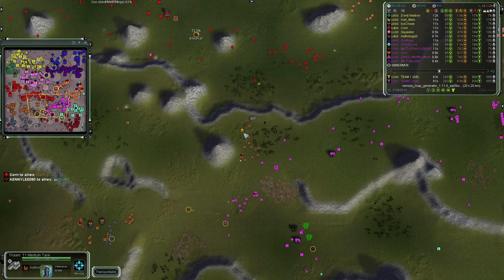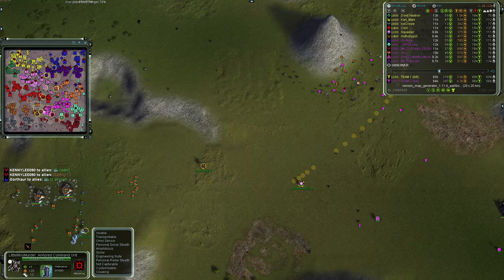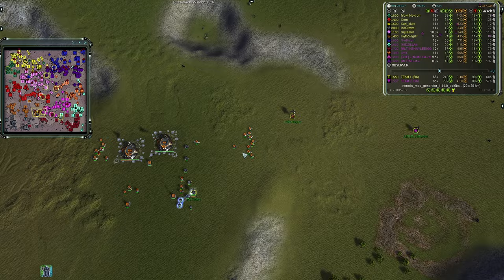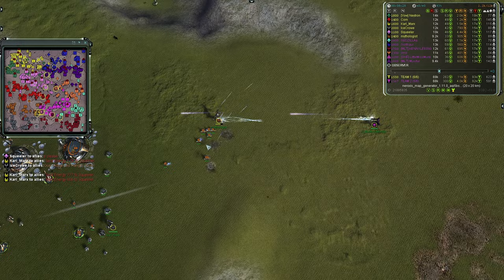Mythologist has dropped into the yellow and it's a calm vs calm with a gun upgrade. Team One's units are now overpowered and not going to push against that front line. Some Ilshis being brought up for defensive measures, but Little Miss Murder's commander will be able to revert. An overcharge nearly misses, then gets a couple of Ilshis.